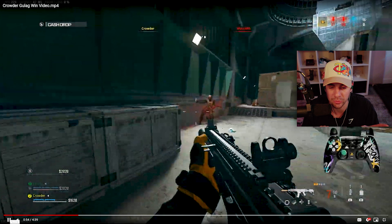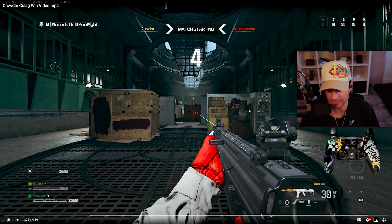Going into the next gulag, we have the MTZ again. This is a different variation — I call this the server one, with the server on the side. I go towards the right side because there is a head glitch I'm about to slide to on the right, and there is no head glitch on the left side. You always want to use that cover and cut the map. By memorizing these starts and keeping them consistent, you'll get better and better at these situations.